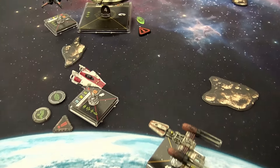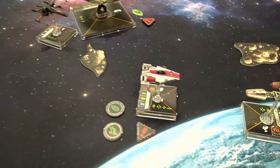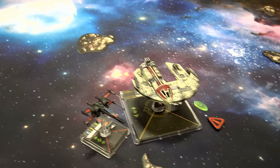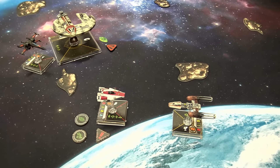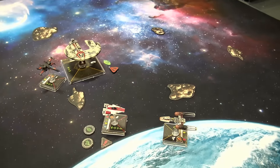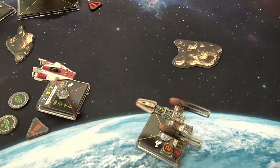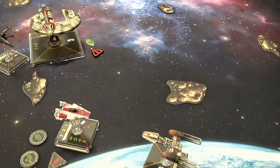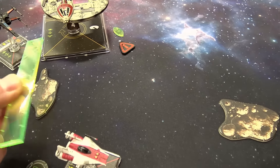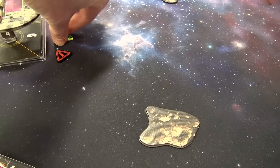In turn three, there's an interesting situation. Tycho boosted up five — well, not boosted, but moved up five because that's what A-Wings do. He dropped his stress cloud with all the defense. Back here, Poe barrel rolled but then collided with the scout. So it looks like the Y is going to take the brunt of the fire. I think we're outside of range 1 on Tycho — no Kraken to save him this time.